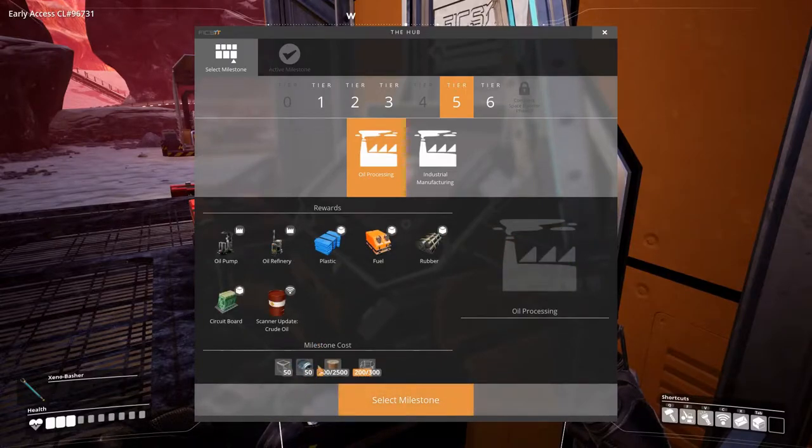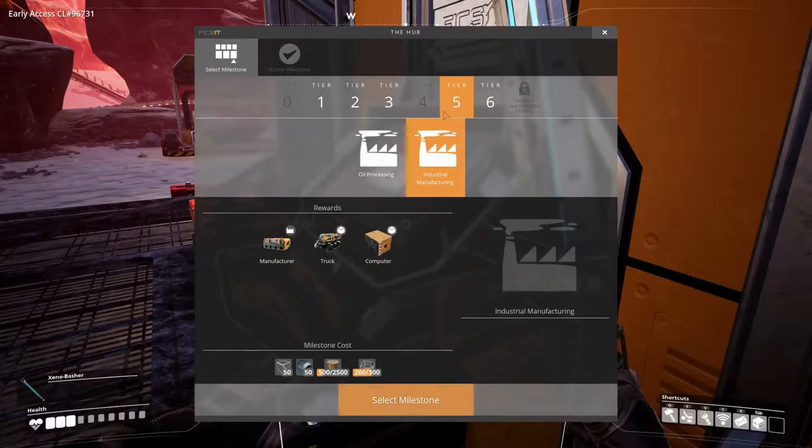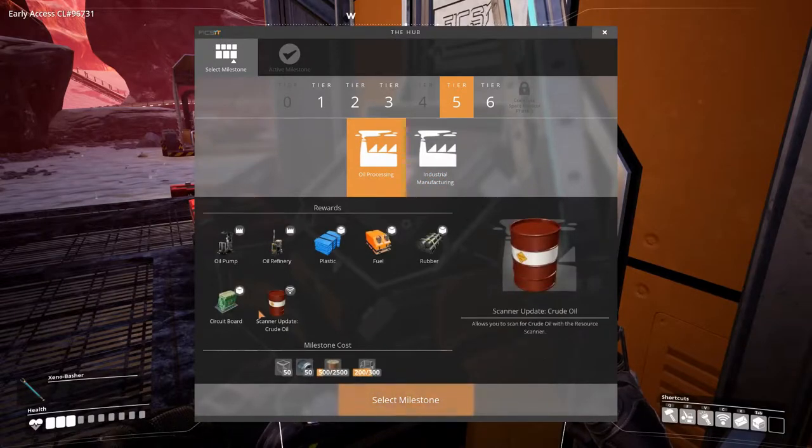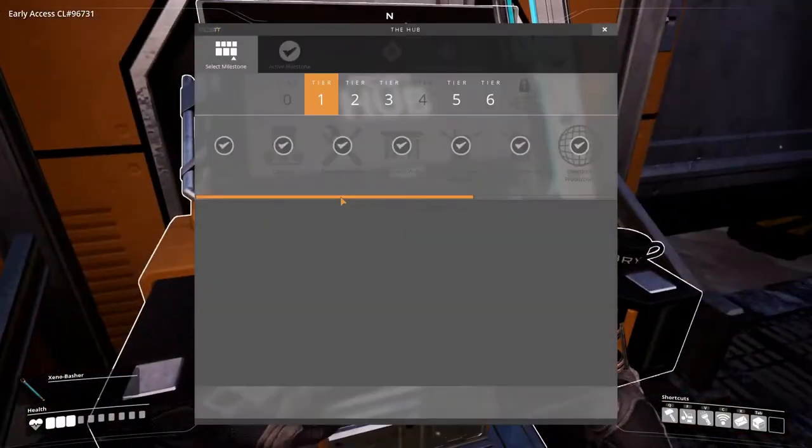This one isn't too bad — we could unlock that right now actually, just by picking up the materials. Let's unlock Oil Processing so that we can start scanning for crude oil and stuff. Let's select that milestone.